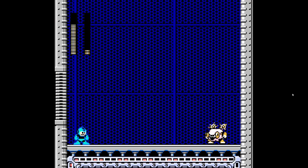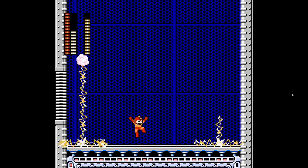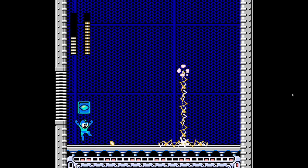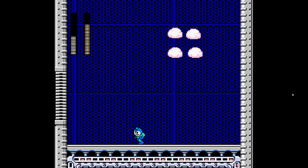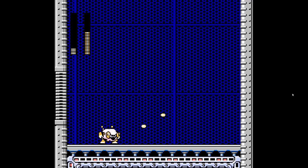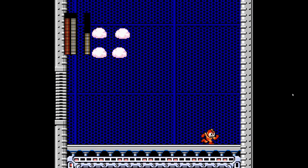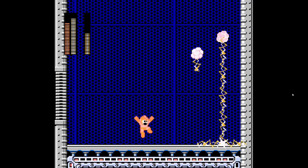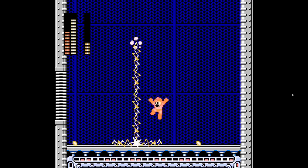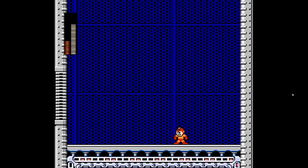Yep — it's Sheep Man. Gonna be easy enough. Can we actually hurt him with this? We're just gonna stick with the buster here. Wow, that is a good weapon. Boom — since the damage from the fire stacks, that's why it deals so much. Nine pieces of damage there.